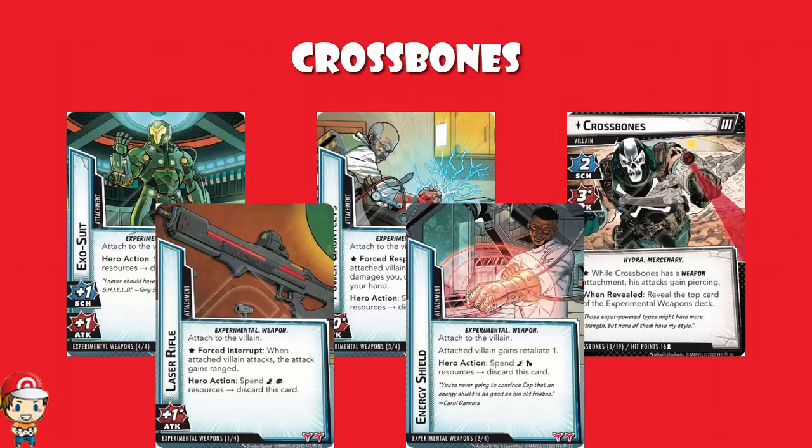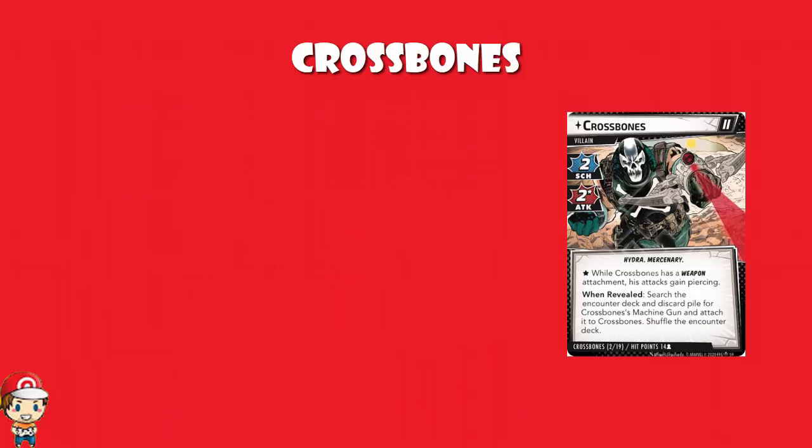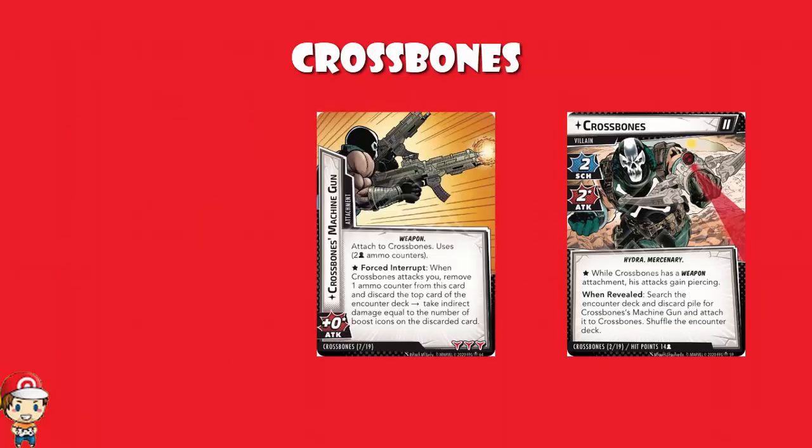If you're playing through the campaign of Rise of the Red Skull, the experimental weapons that hit play go into the encounter deck for the rest of the campaign. If you're just playing normally, you will see them come into play, but then you can pay to have them discarded. Crossbones Stage 2 does bring in Crossbones Machine Gun. This is not an experimental weapon, but it comes in with two ammo counters, and when Crossbones attacks you, you remove an ammo counter, discard the top card of the encounter deck, and take indirect damage equal to the number of boost icons. You could get lucky and it's zero, or you could get unlucky and it is three, which would be quite harsh.